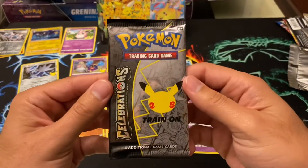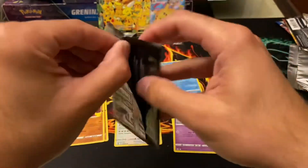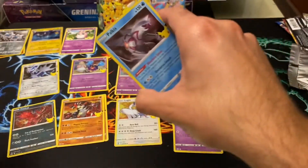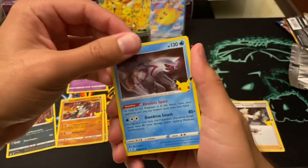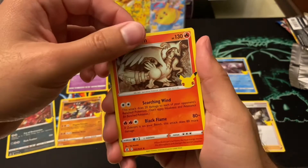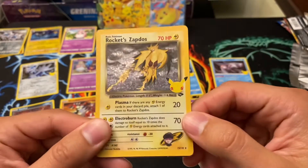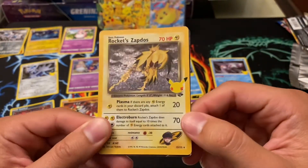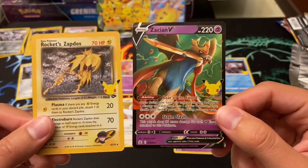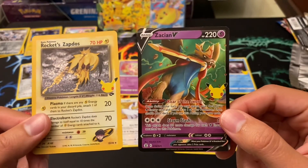Last pack — magic! Don't forget to hit that like button. Palkia, Raikou, Regiram. Nice! That's what I'm talking about — Rocket's Zapdos. We have a double hitter, and Zacian V. That's what I'm talking about. Save it for the last pack — magic!